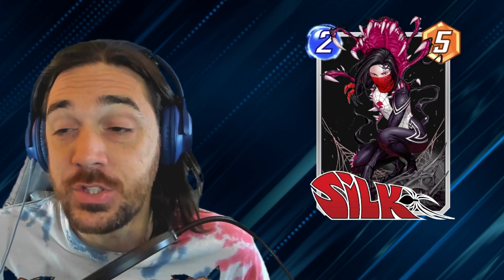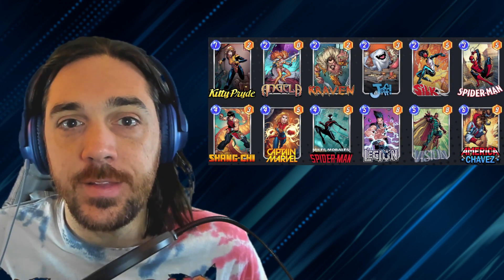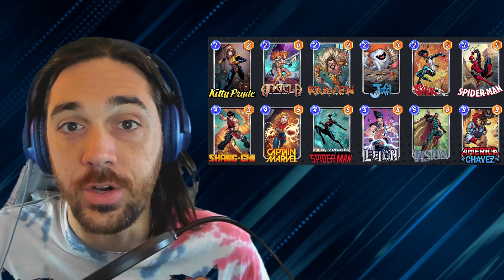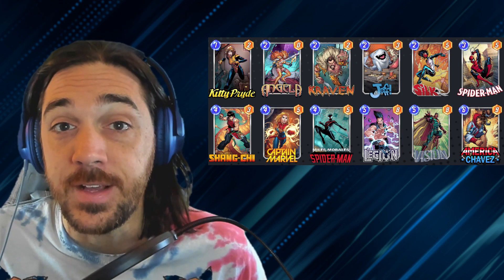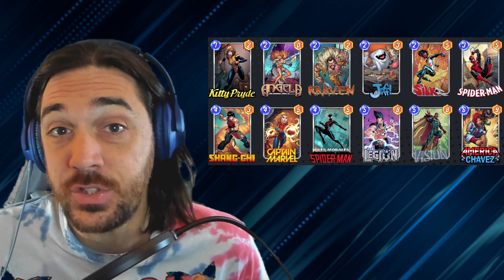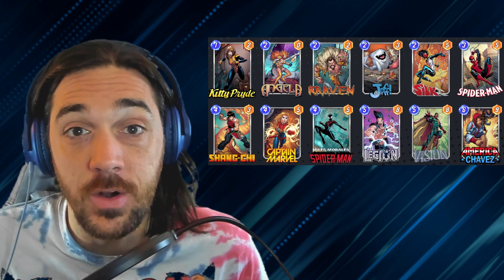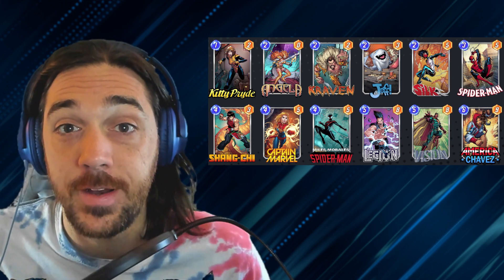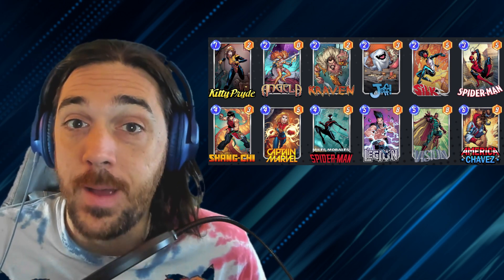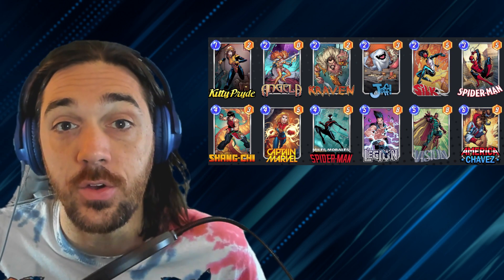Silk's the trickiest card to work with in this deck. She's super fun, super powerful, and super strong, but you need to pay attention to where she might end up. Really this deck is about building up a strong lane that is hard for your opponent to contest. Angela and Kraven as two-cost eight-power cards is totally fine — you don't need to go any bigger than that. Two-cost eight power is very good. You don't need to play into Shang, especially when you've got Silk adding five more power and Kitty getting you five to seven.